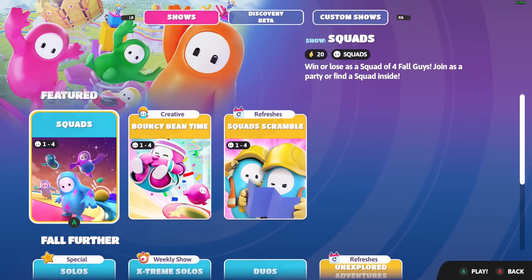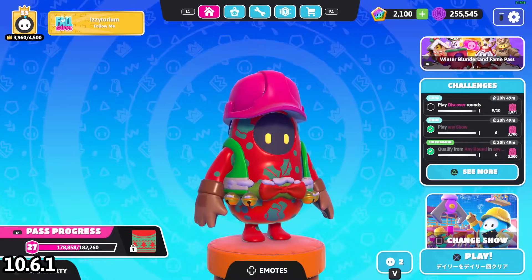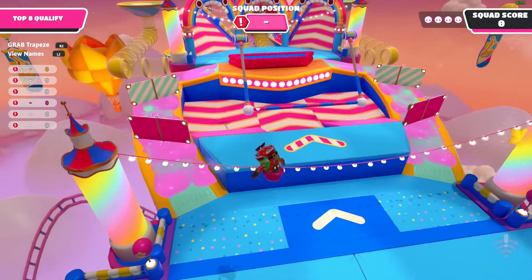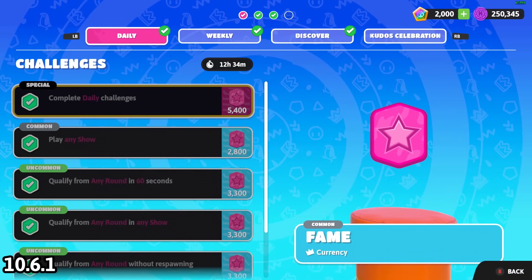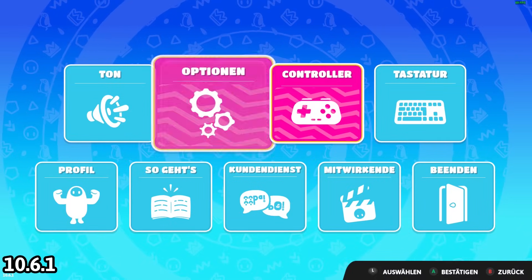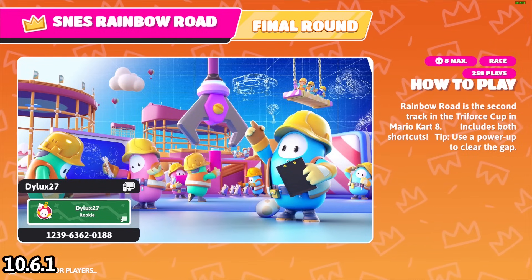In the challenge board under the discover tab, challenges sometimes won't track properly — in one example, the count jumped from 7 to 9 after a game, then stayed at 9 even though it should have gone to 10 and marked the challenges complete. I also found that completing challenges by only playing rounds in the discovery tab wouldn't update the fame pass until I restarted the game by switching to a different language, which refreshes everything faster than closing the game.